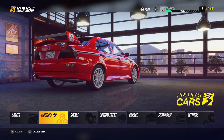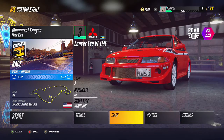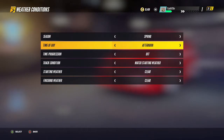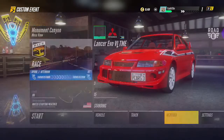Now, if we go over to custom event, we can get a custom event loaded up. We're going to go over to the weather and put the thunderstorm on. I'm going to leave all of this the same apart from where it says clear — I'm going to put thunderstorm and thunderstorm — and we're back out of there.